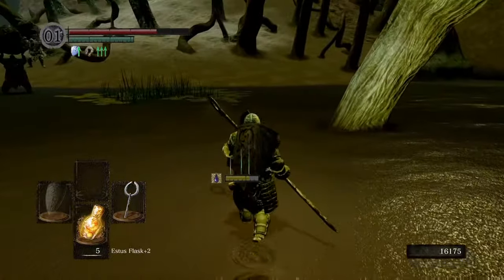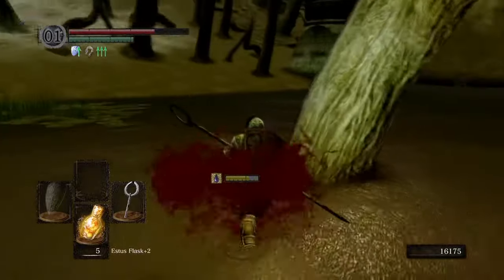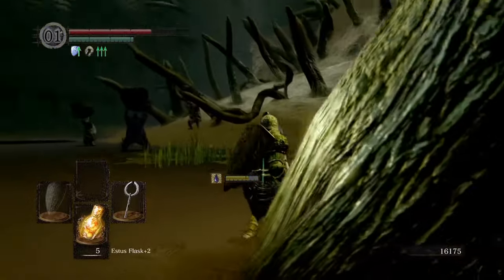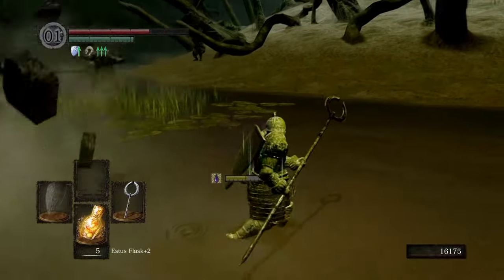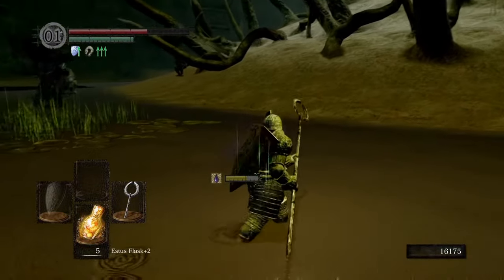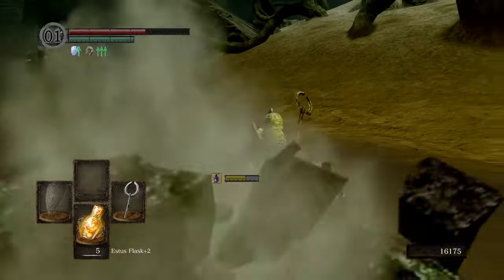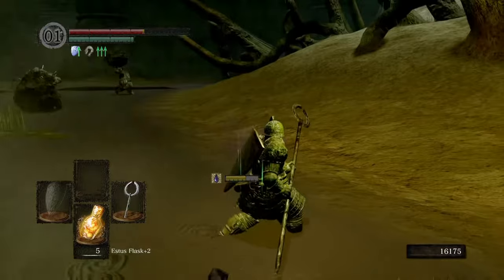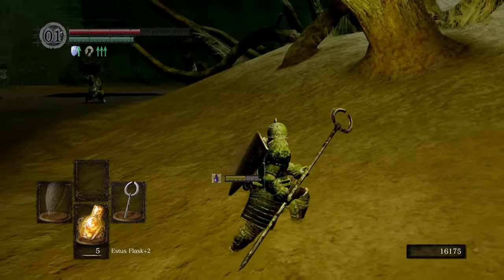Getting to Quelaag isn't quite as difficult as it would originally seem. The Titanite Catchpole finally comes in handy for getting onto the elevator down from the shortcut in New Londo. Taking a wide enough berth on the approach to the boss room also means not having to really worry about the rock-throwing giant guys — Infested Barbarians, according to the wiki, but I'm going to stick with rock-throwing giants.